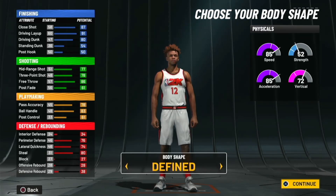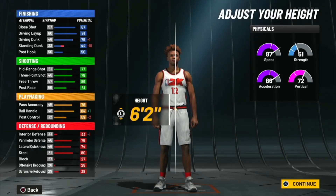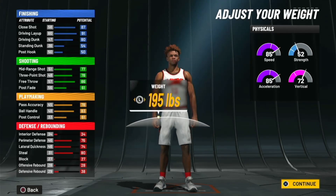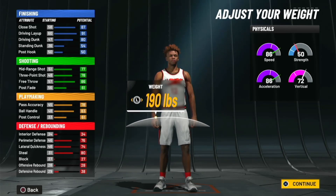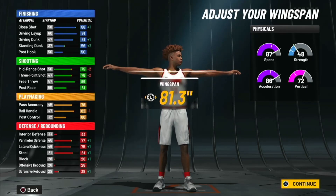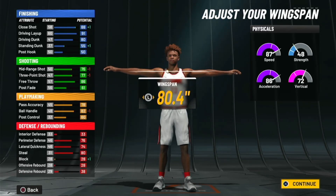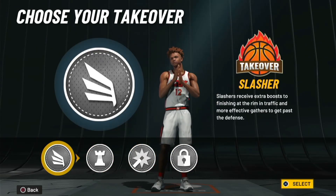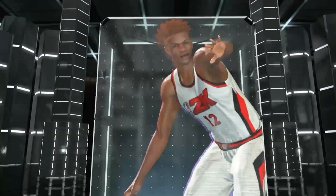You're gonna keep his body type — it doesn't really matter. I'm gonna go 6'2, but you want the driving dunk to be good so keep him at 6'3, make him 185 pounds. Short arms or long arms, whatever — we're gonna give him just one above. You can get a lockdown takeover but we're gonna go slashing because it's Ja freaking Morant, and as you can see you get slashing playmaker. Let's go look at his badges.